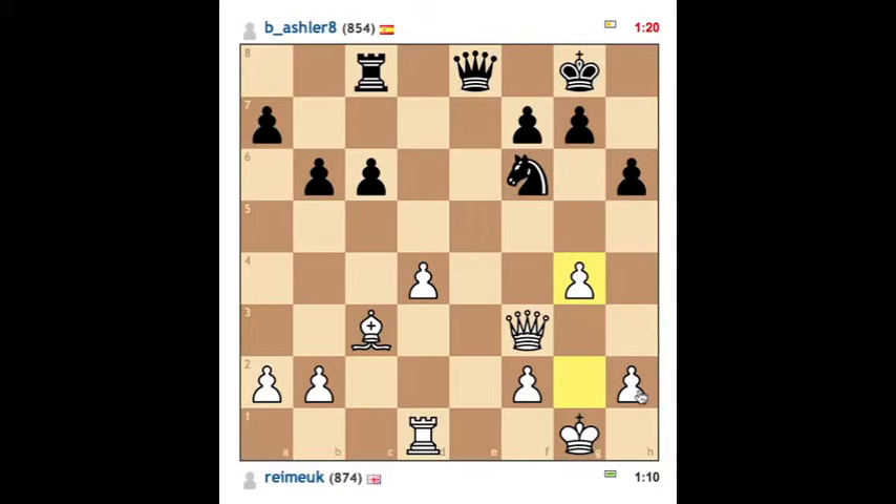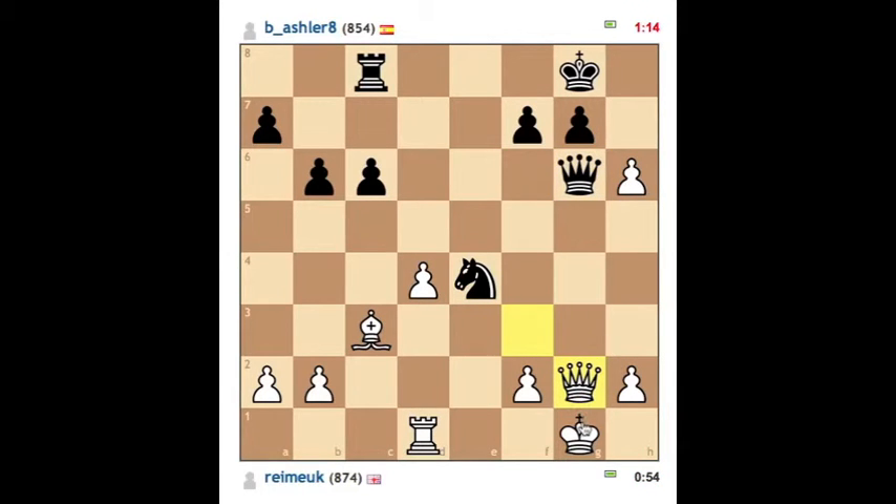That's an interesting move. I don't know if it was a mouse slip or if I had some particular idea about that. I'm not sure where I was going there, but it looks like I've gotten away with it. I'm going to get to open up his King too. This pretty much forces a Queen trade — I'm threatening a checkmate otherwise.